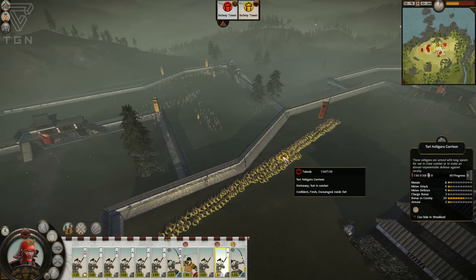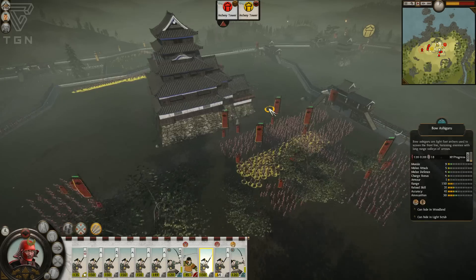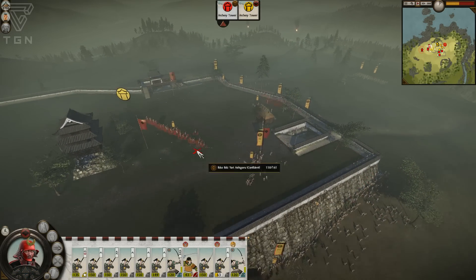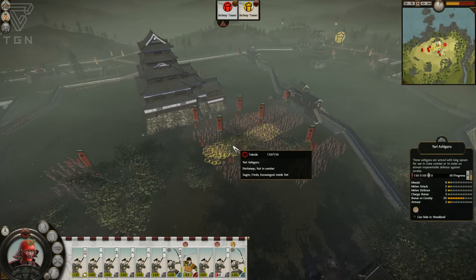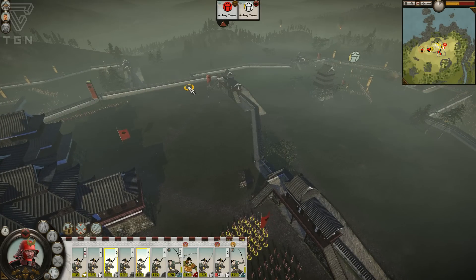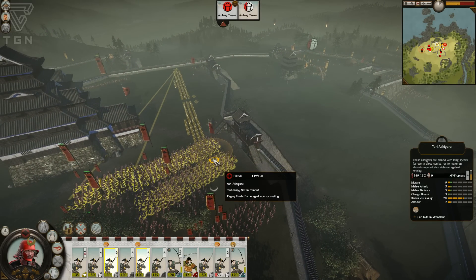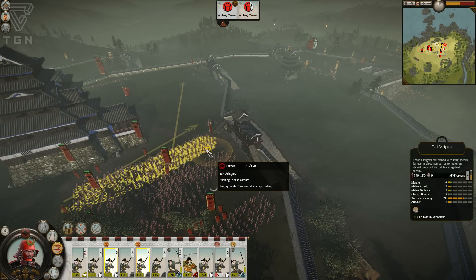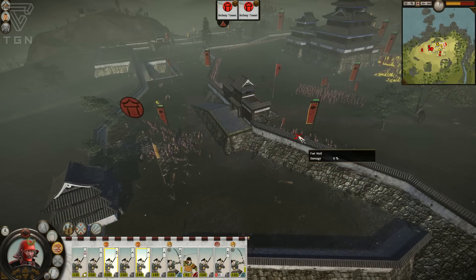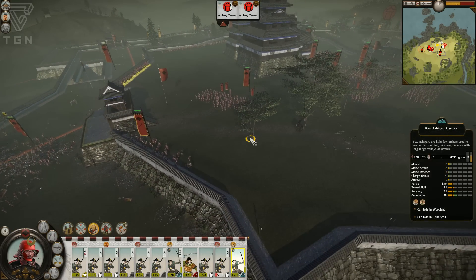My yari ashigaru are doing well over there despite that tower, because I have bowmen supporting them. My tower is going to be getting some free kills — this is going to be a good spot for me. We'll go into spear wall and should be able to hold those guys off; they're going to move up with several units and take a little bit of damage. I'm going to get the yari ashigaru into a spear wall through here. They've captured another tower but we're going to take this one back.